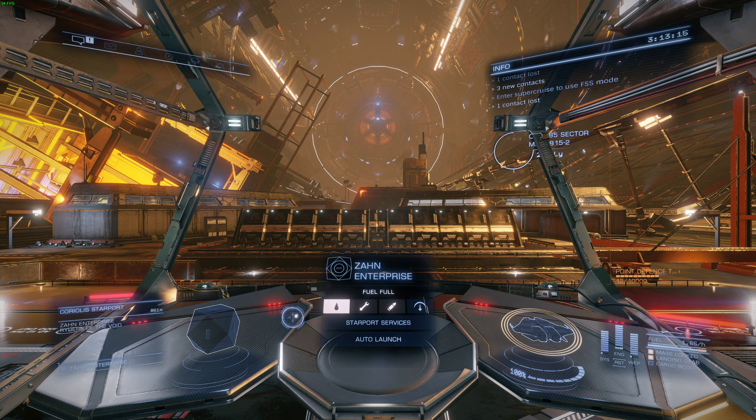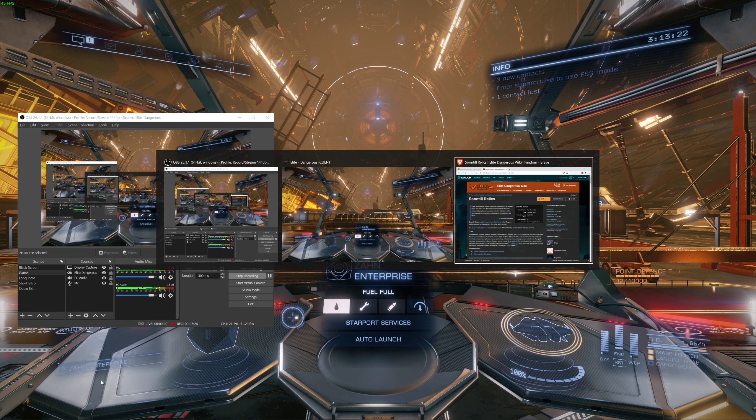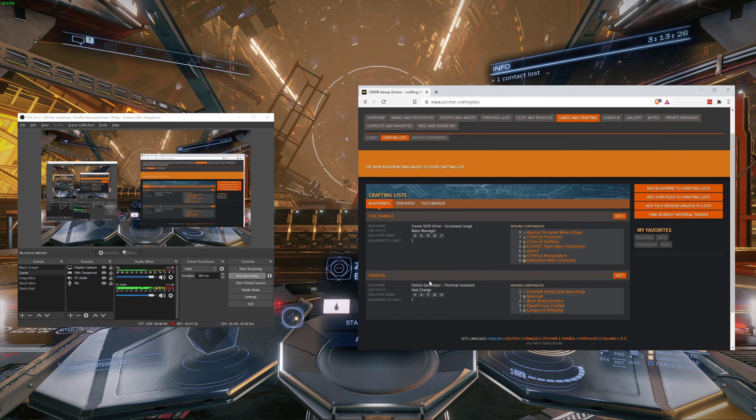Then we'll go to Nigiri Eye and proceed to where she's at. I also added a shopping list I called 'Shield Generator Thermal Resist' because that's what I'm going to get. I have biweave shields, and I'm going to get the Fast Charge experimental effect. I'll roll grade one, grade two, and do one roll of grade three. I went around to different material traders until I had all of this filled, so I have exactly what I need.